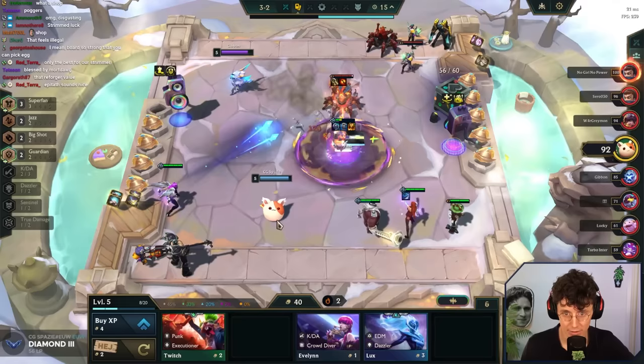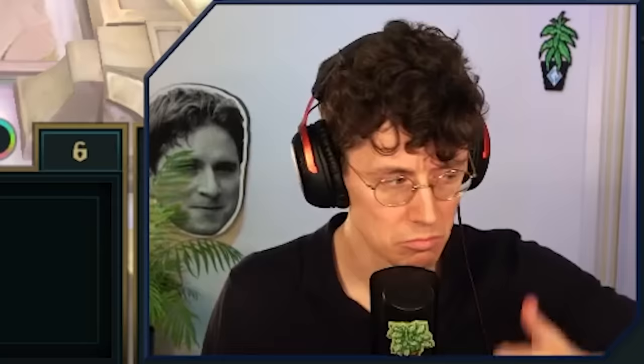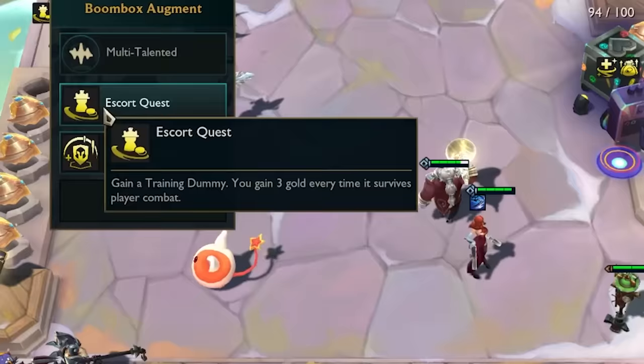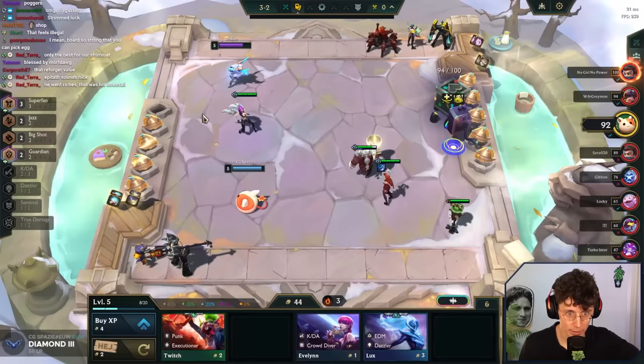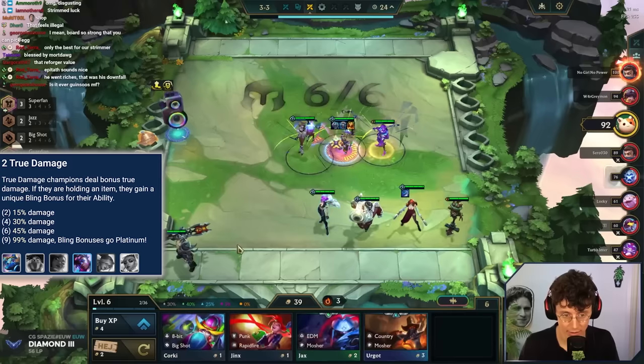So we want IE, last item on MF — IE, Giant Slayer, and Deathblade. He went Riches — that's his downfall. Need damage, need combat. I have one econ augment, now I get a combat. More oomph. Here's a unit we're looking for — get in there, get involved. We get True Damage, we get Sentinel. Mucho Gudo.